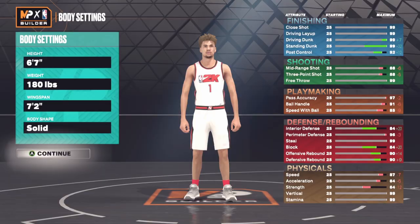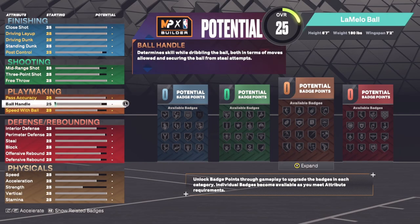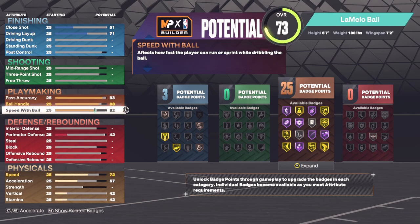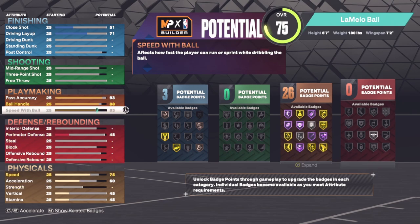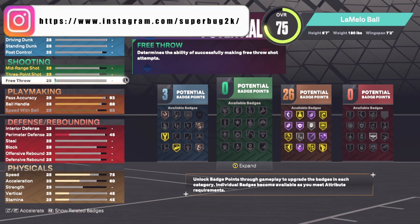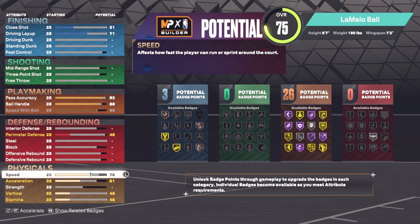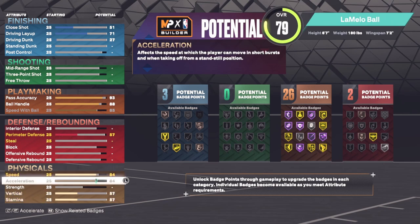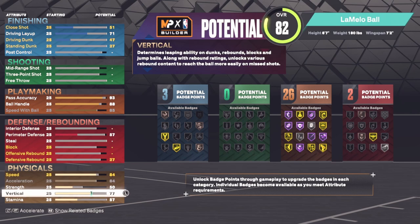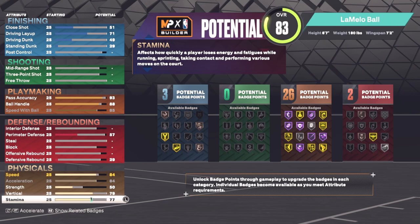Now we go to the attributes. First, ball handle — we put that at 88. Pass accuracy we put at 93. Speed with ball we max that out. For physicals: physical speed we put at 84, acceleration at 84, strength at 50, vertical at 79, stamina at 93.